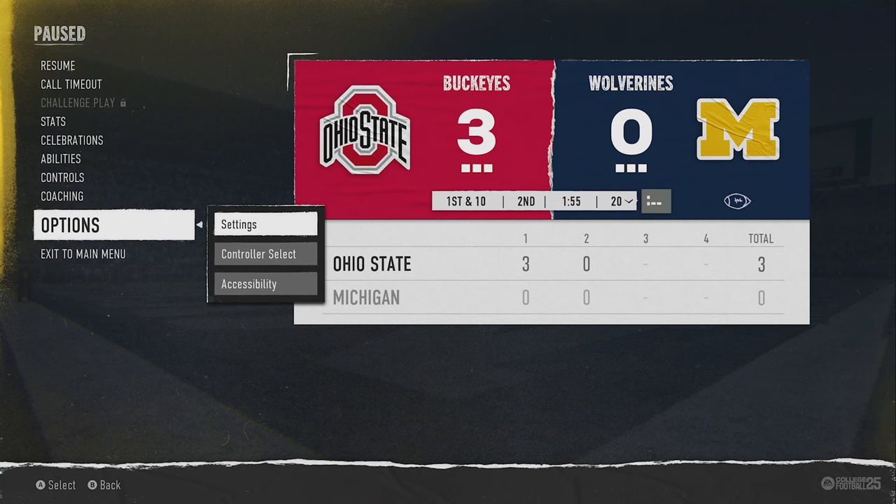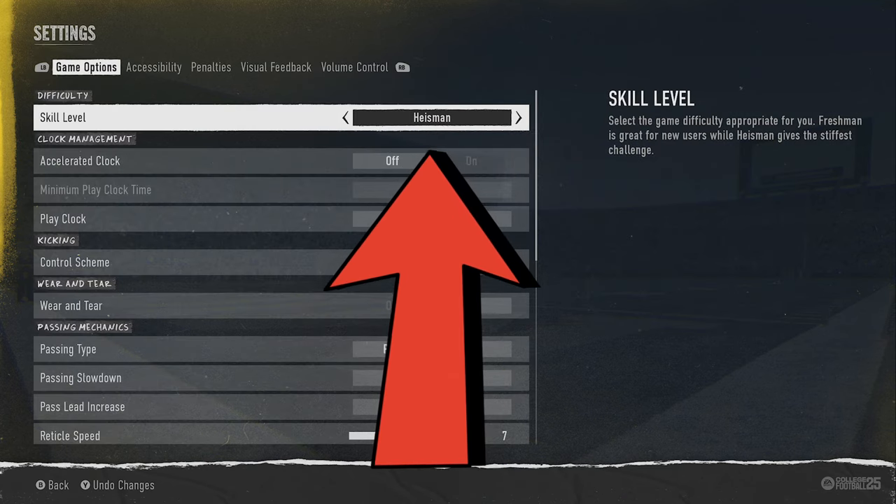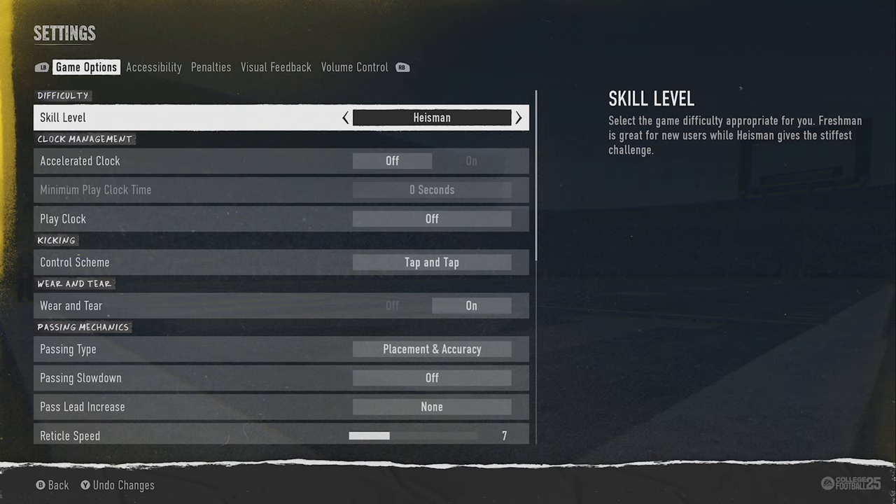I also want to show that this entire video is being recorded on Heisman, as this is the toughest defense to play against. And typically when you play against Heisman, the defense starts to react and figure you out over time. But it doesn't have that effect against any of these plays, and that's because if you run them properly, you can beat any single defense in the game, man or zone.